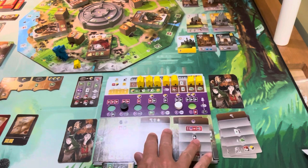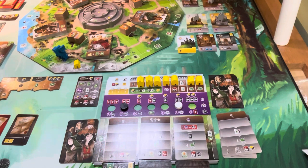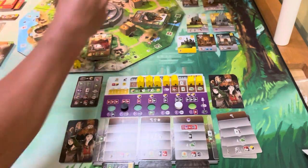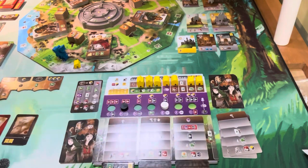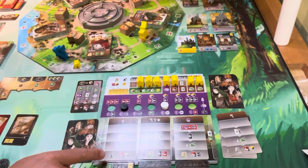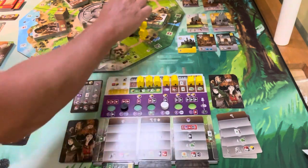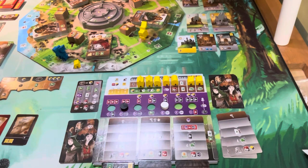The AI releases the person beside them, getting a free discard action which gives them a virtue. They move three spaces and want to gain this manuscript — a three. They have technically four icons, so easily done. That means they instantly get a resource of their choice, which for them is an inkwell priority.